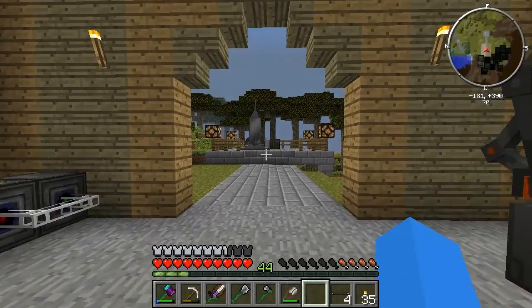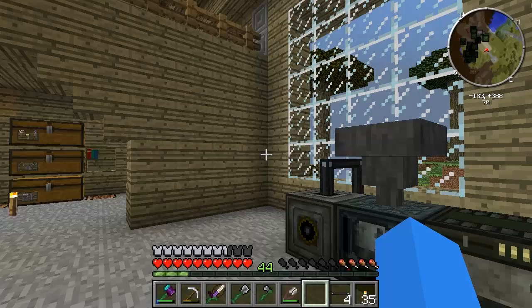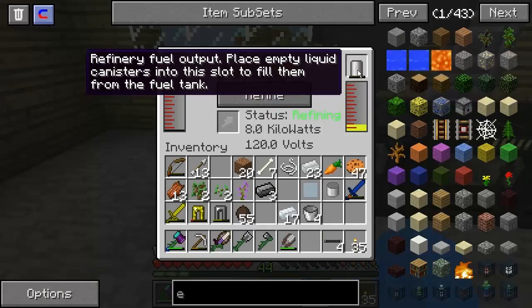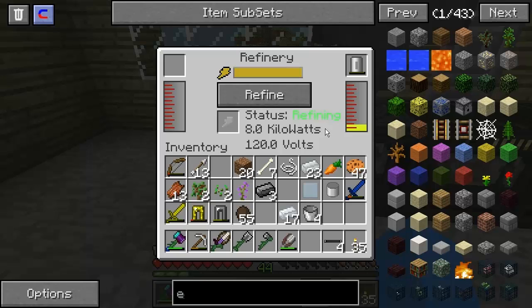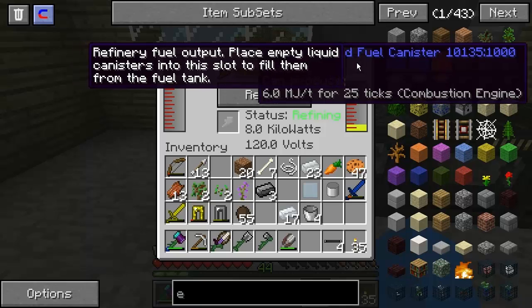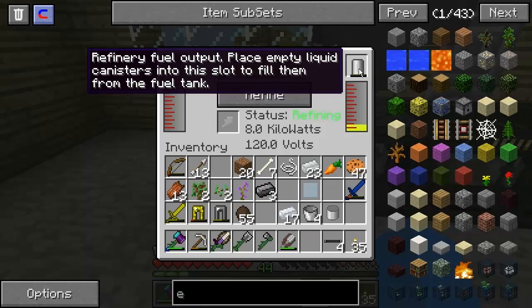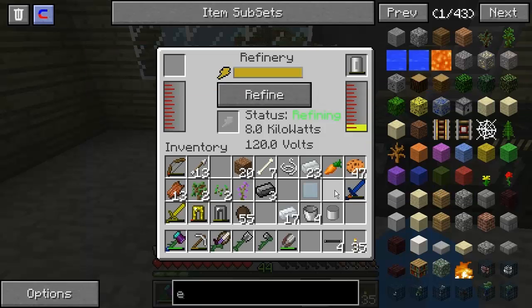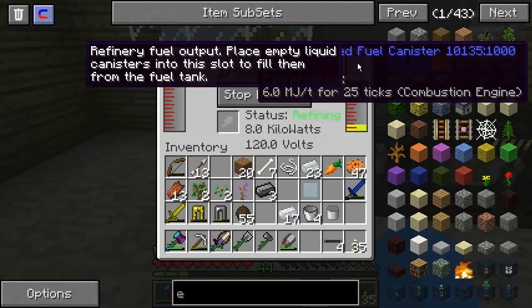We are near enough there, guys, on getting to the moon. I would like to go and do a space station, but for the life of me, I cannot find how to actually fill this. It says place empty liquid canisters into this slot to fill them from the fuel tank. Maybe they've got to be up to a certain point first. I've got an empty fuel canister, nothing's happening. Partially filled fuel canister. Apparently we've got to click refine. We're refining again, back to some oil there. We've got some fuel in here but it's not going into the fuel canister for whatever reason.